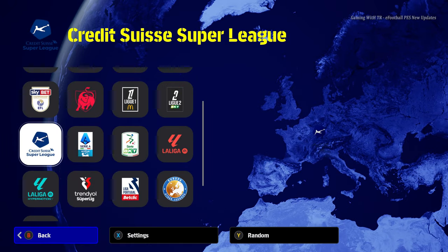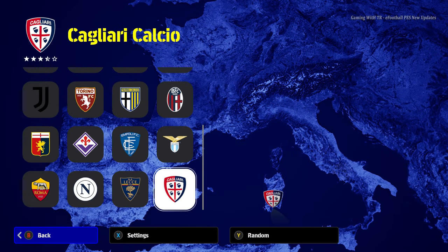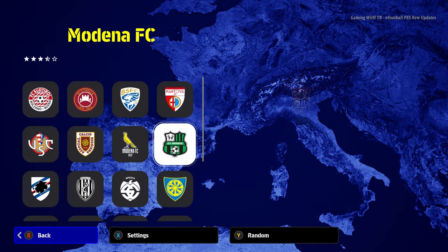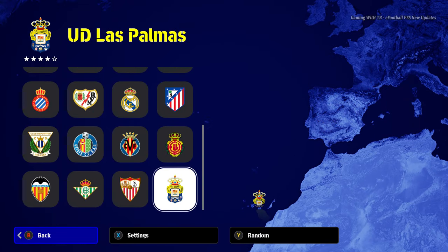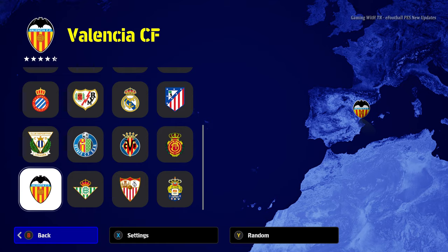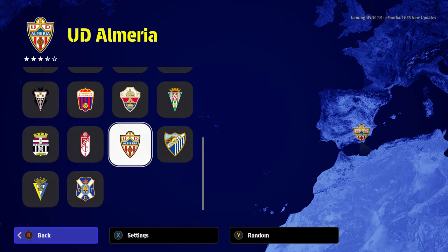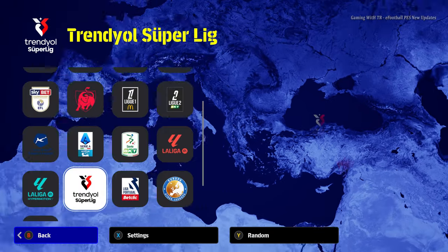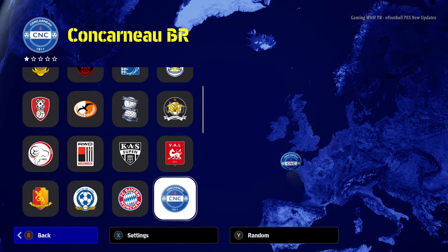Here is the Italian league — you can see all teams: AC Milan, Roma, Napoli, and the second division of the Italian league. Here is La Liga — every single team has their logo: Atlético Madrid, Villarreal, Sevilla, Valencia. And here is the second division of La Liga. Here is the Turkish league, and here is the Portuguese league with all teams present.